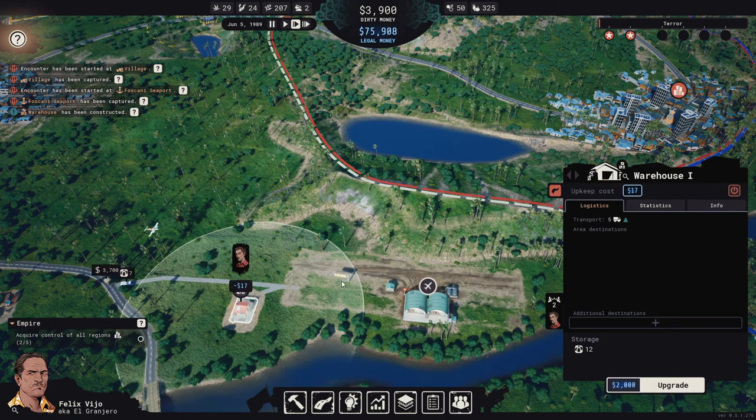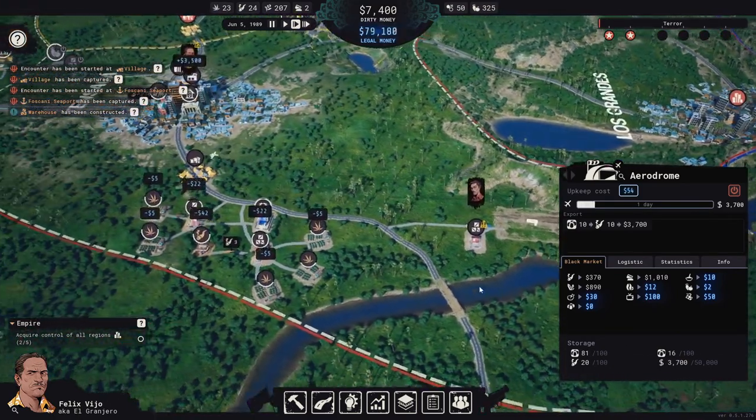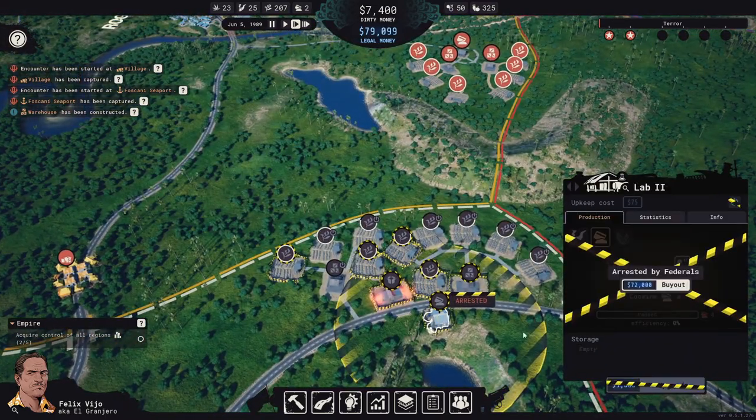It doesn't have a destination, which is good, because now we can control how much is actually in this airport so it doesn't start drawing attention. Let's see how much does it cost to unlock this — 72,000.